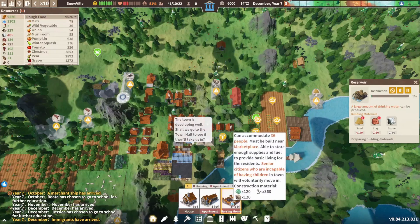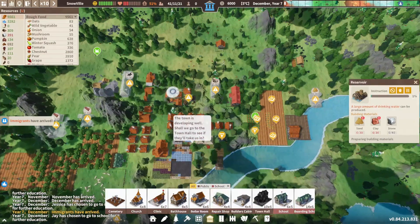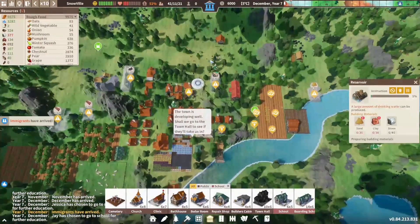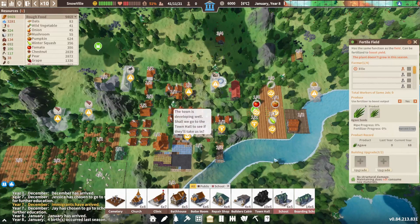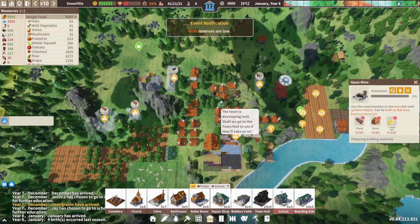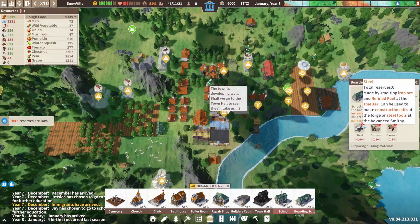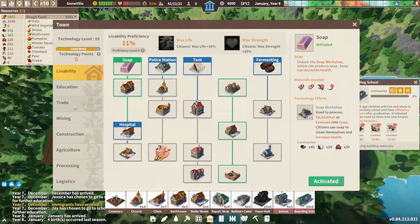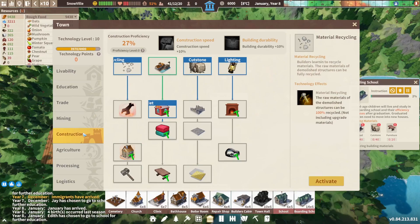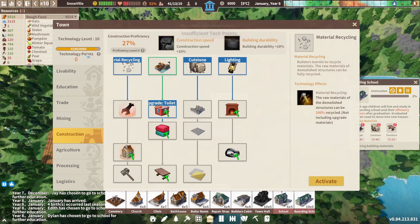We can make a nursing home, a boiler room — actually we can't make these things yet. Ooh, a flying saucer. Say hello back, and it teaches planting technology, so that's cool. We need those iron steel bars. Advanced smithery. There's a lot of things we need to do. So material recycling — activate. But we do not have enough technology points.